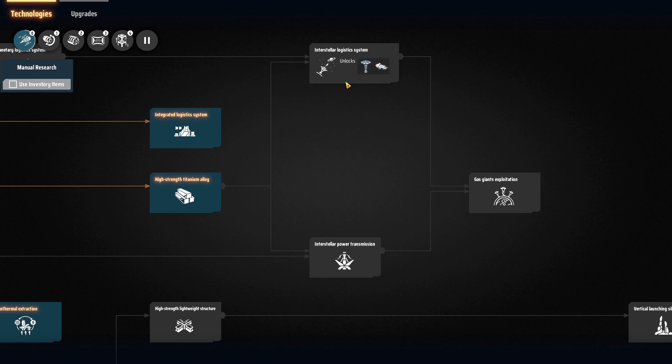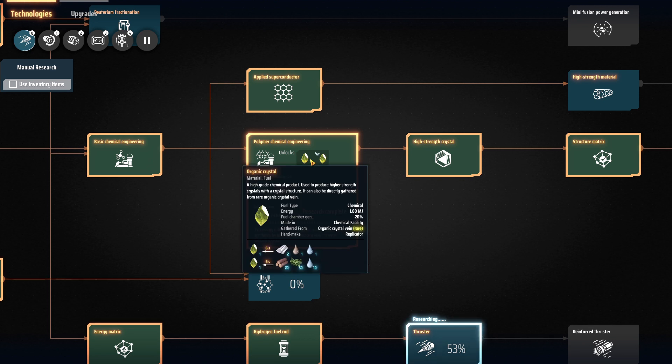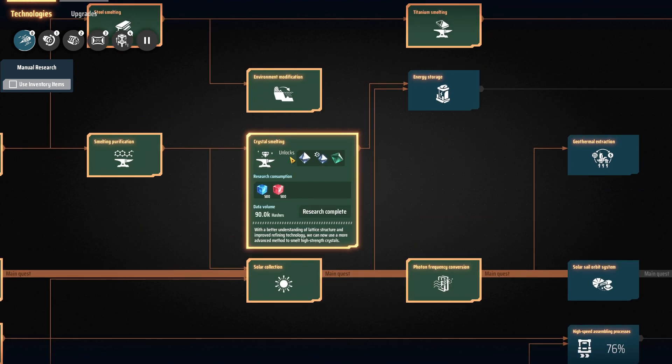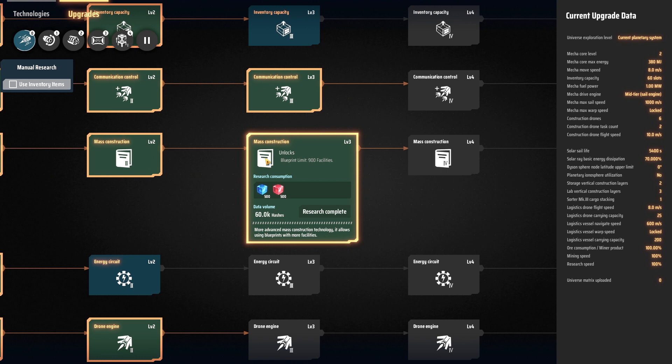Because of that, I want to rush for yellow science, then rush our way to ILS, and then we have all the tools we need to really set up our end game base. The reason is that you're going to need ILS to effectively do that, and I don't want to spend 5 or 6 episodes setting up a base we'd then have to redesign from scratch. To play along, I highly recommend you research organic crystals, titanium crystals, the structure matrix, diamonds, crystal smelting, and mass construction level 3 — which allows you to use the blueprints I'm going to show you.